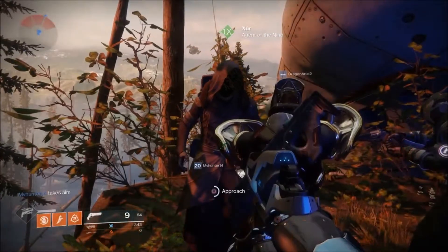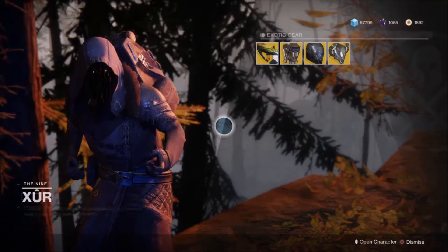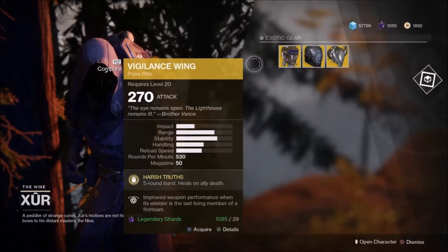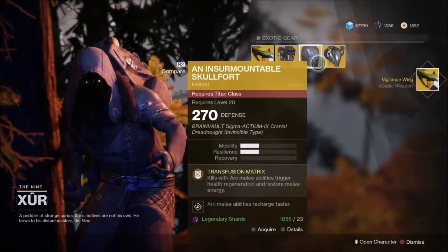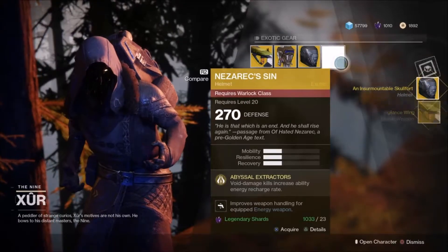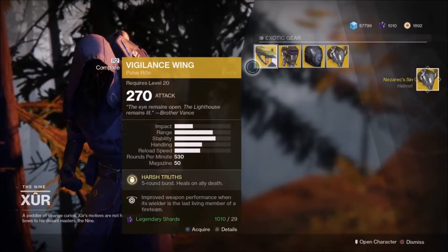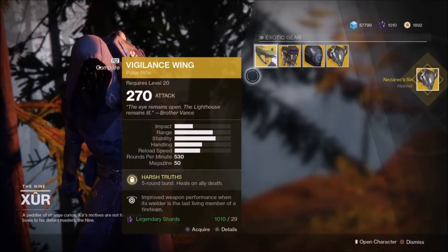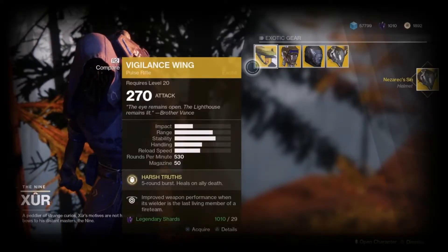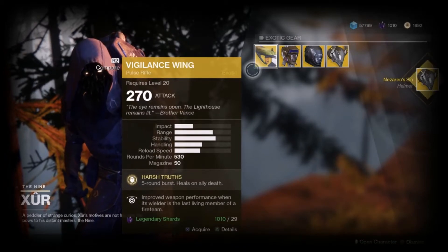Standing there looking all cool, or ugly — tentacle face. So today he has Vigilance Wing; I recommend getting it. I got it for Tracer and Instrument of the Skull for... I'm not even gonna try to pronounce that, so I'll call it Sin. I bought it. I have all those — I don't know why I bought them. Vigilance Wing I would recommend getting because it's probably the best or one of the best pulse rifles in the game. It's very useful. I'd get that, and besides that the others are optional in my opinion.